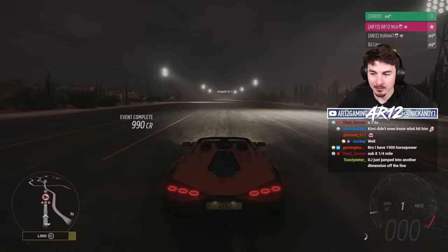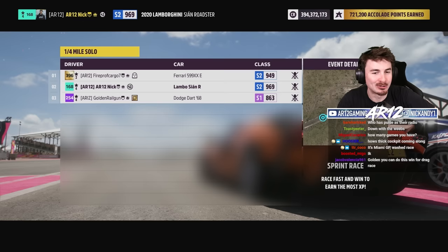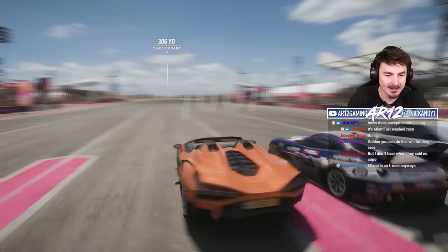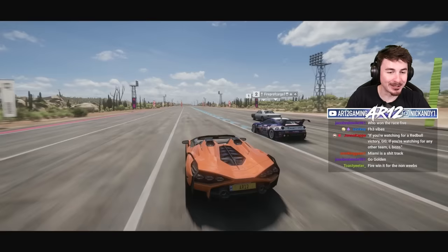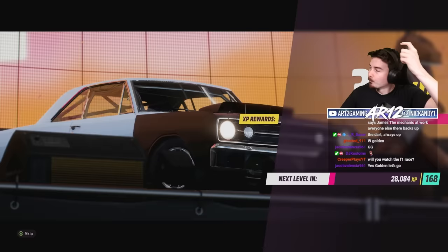Now we have Fire and Golden. The Ferrari 599XX Evo and a Dodge Dart — two completely different cars. I love the difference in PI too — Fire, you've got like 100 extra PI. And then Golden just monsters it. Mamba typed in chat — apparently he has 1,900 horse. Rest in peace, Geet.